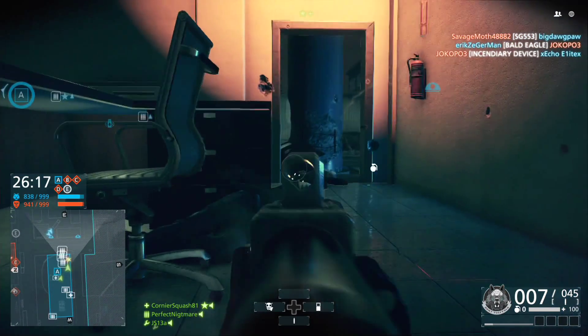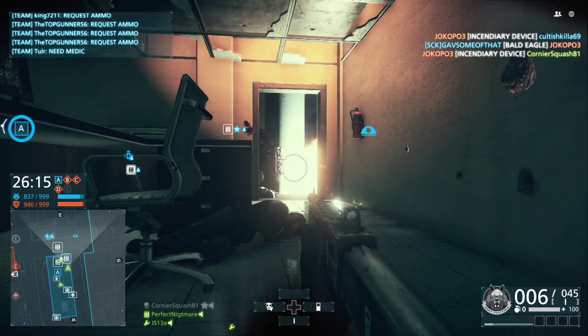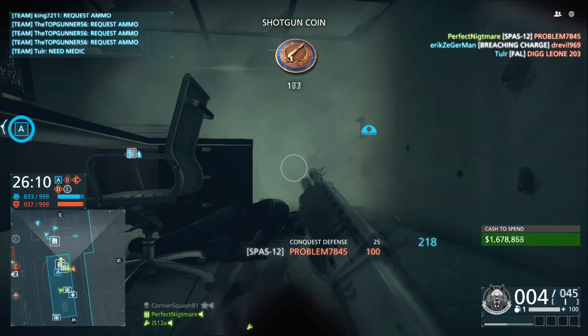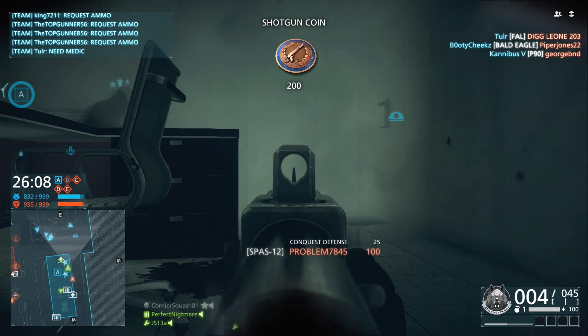Communication is always the key. It's always the key in battle to keep a successful raid or a successful attack on a certain area. Just let them know — always tell your passengers to bail out before the plane goes down.